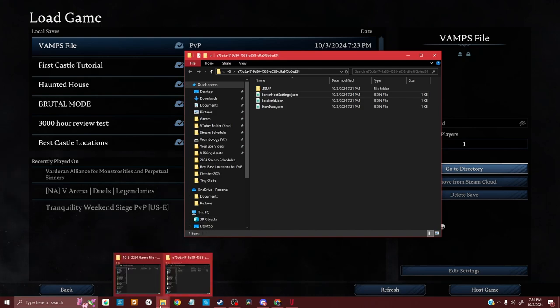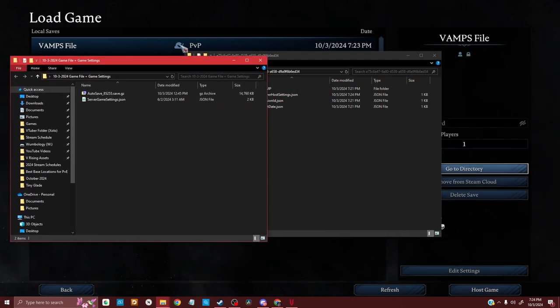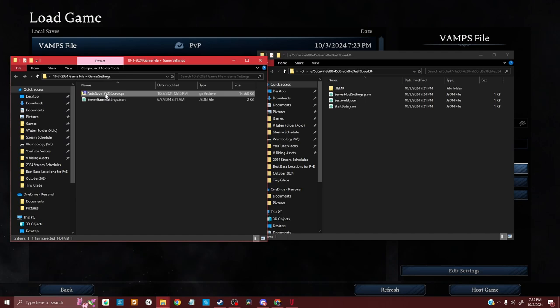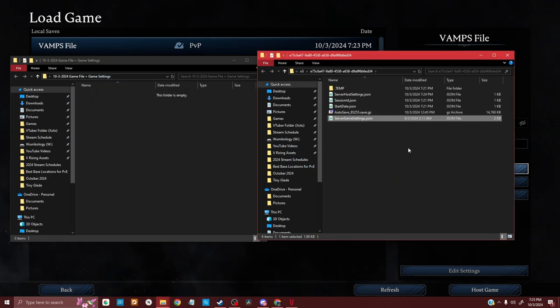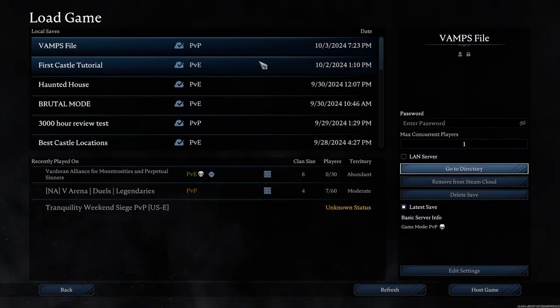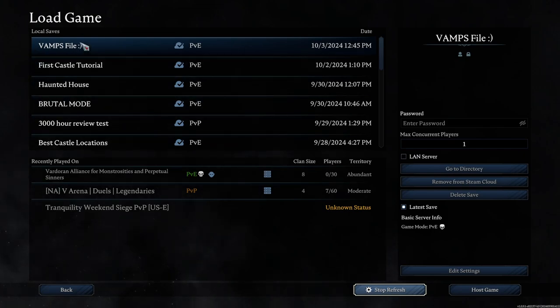Next, I'm going to open up that game file folder we downloaded earlier. We're going to take the autosave file, click and drag it over, and also take the Server Game Settings file and drop that over too. Then we'll close both folders out. Now — this part is the most important part, so do not skip this step — hit Refresh.